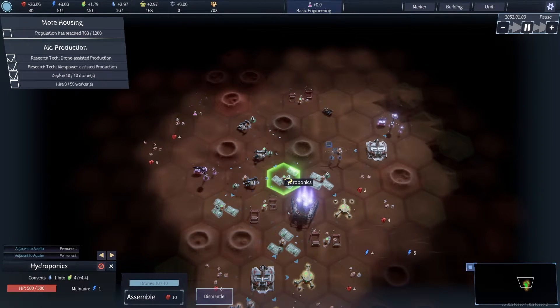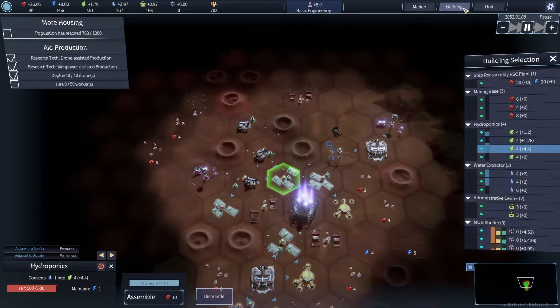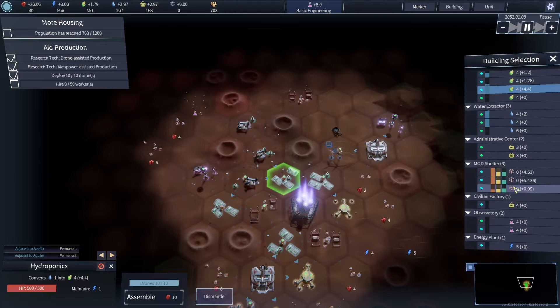How do I go about hiring people within the administrative range? Oh what is this — unit selection building. Oh look at this! We can see the outputs of each building as well. Mod shelter — wow. This is a really helpful widget right there.